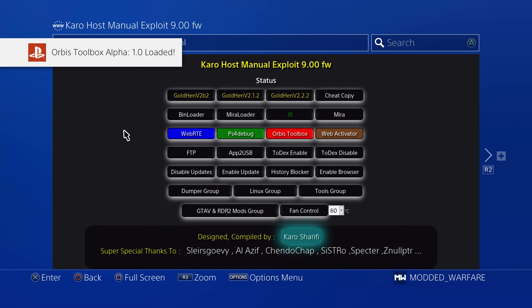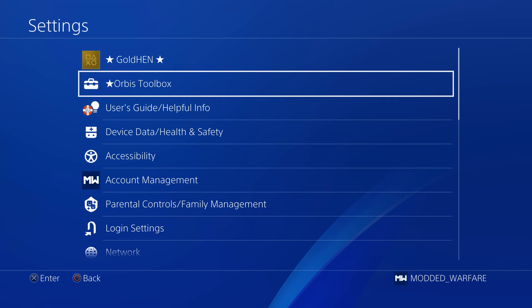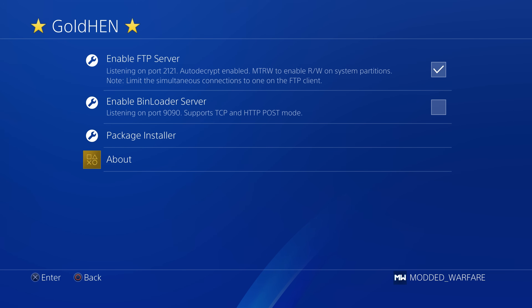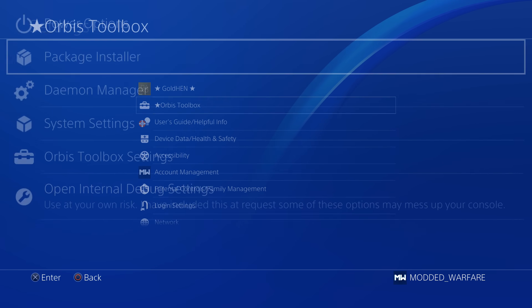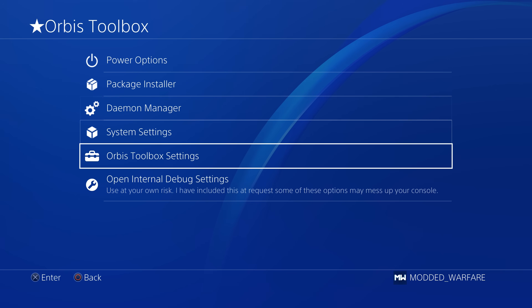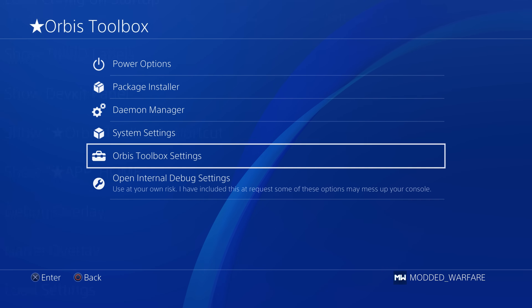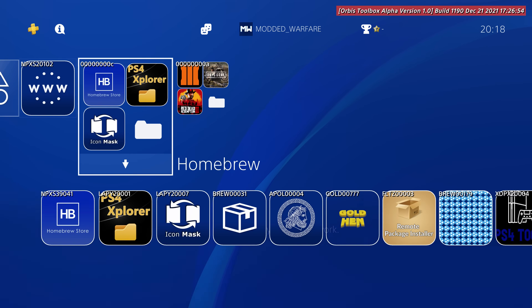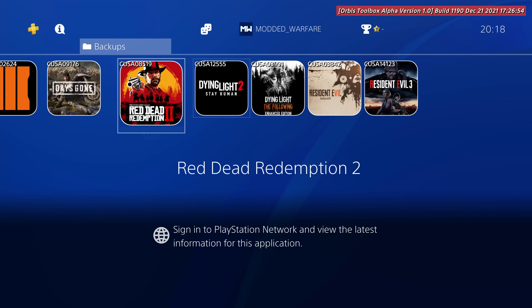Once that's loaded, go back to your settings menu, go onto GoldHen settings and enable the FTP server, and note down the IP address and port number that show up in the top left-hand corner. From there, go to the Orbis Toolbox settings and then enable 'show title ID labels'. This can show us all the different games and apps that we have installed and what their title IDs are, which is going to become very useful when we come to actually get the package file.